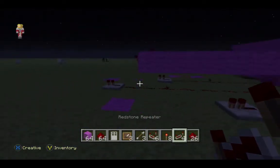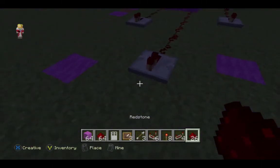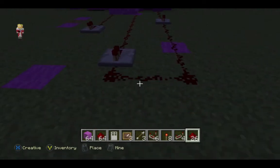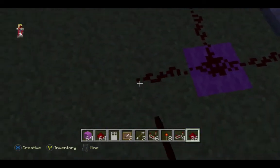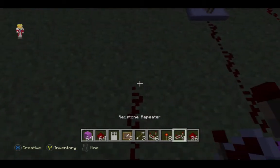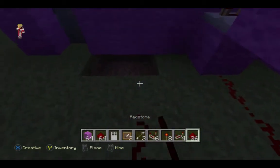We put one more redstone on the longest one, then place redstone on each of the others and connect it up to the redstone there. Then put redstone in an L shape — sort of an L shape — and place redstone all the way one block away from the wall.